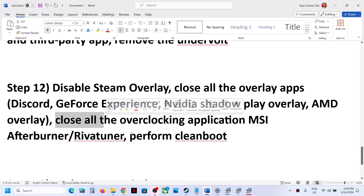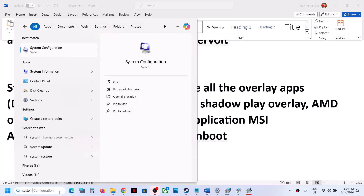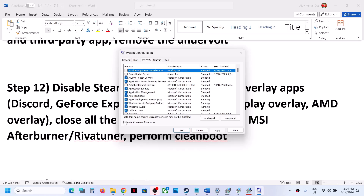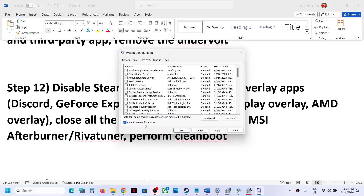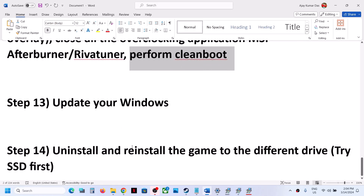To perform a clean boot, type System Configuration in the Windows search box and click on it. Go to the Services tab, put a check on Hide All Microsoft Services, and then click Disable All. Click Apply, then OK. You will see a restart option — restart your computer and then launch the game.